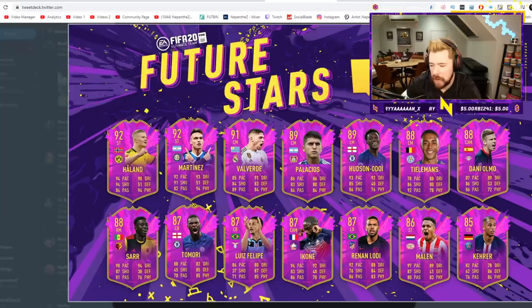That 87 Tomori with mental pace and mental dribbling and good defending and physical — as a future stars card, this is where the game bothers me a little bit. If you're thinking he's going to be a future star, what future star will have 85 defending and 85 physical? 87 Luis Felipe as a centre-back looks brilliant. 87 Icone — another high pace, high dribbling card. 87 Renan Lodi looks pretty good. An 86 Malon with great pace, good dribbling and shooting, good passing and physical. And an 85 Kere who looks just okay.